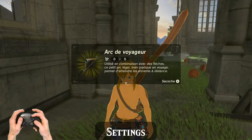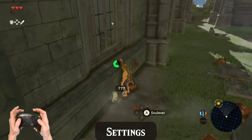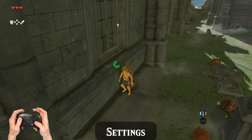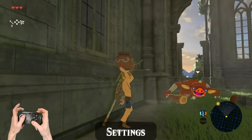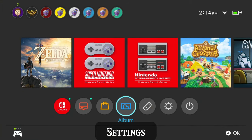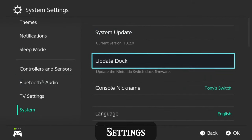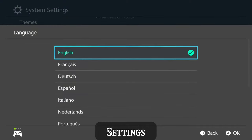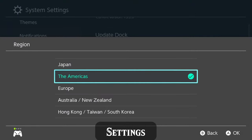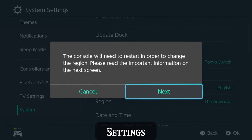French text and voice acting, specifically European French, are the fastest settings and will save you about 4 seconds over playing in English. I've had runs break minute barriers by less than that, and you probably will too. To make the change, go to your system settings, scroll all the way down to system, and then select language and region. Change language to French and region to Europe. You will need to restart in order for these changes to take place.